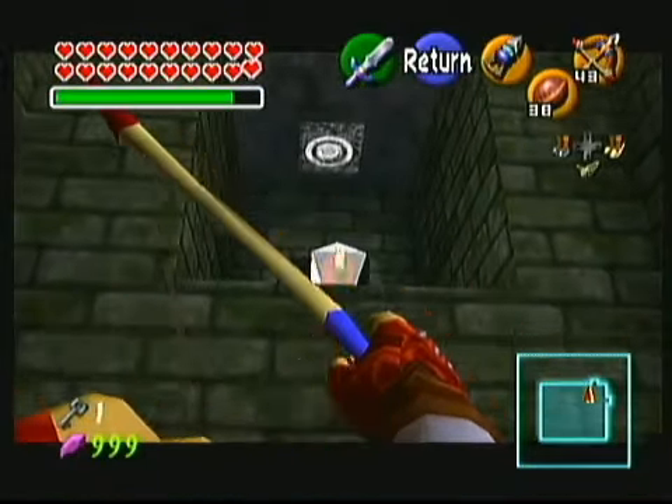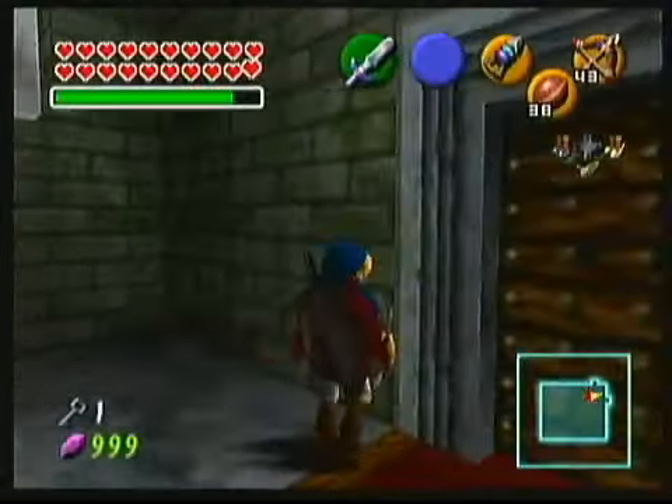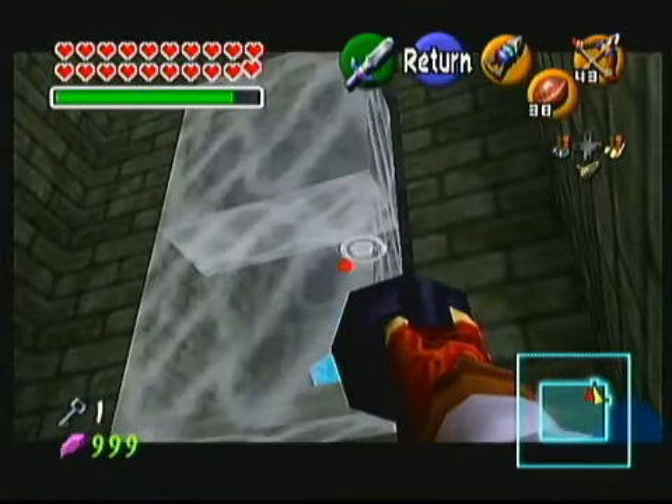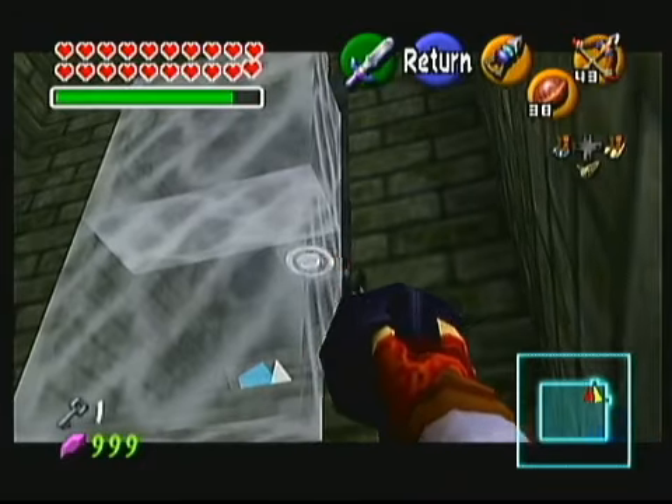But if you have the hookshot, there's a trick where you can get right up there with the switch. If you stand in the right spot, you can see that there is a gap between the glass block and the wall. You can shoot the hookshot right through that gap and hit the target on the ceiling.